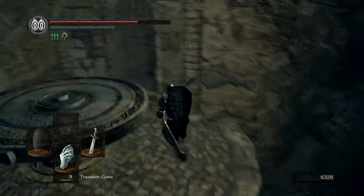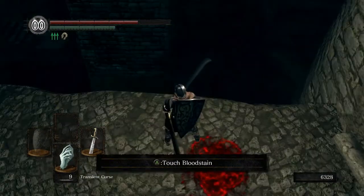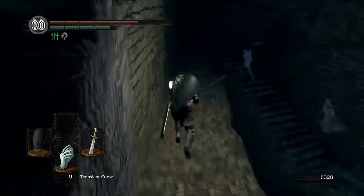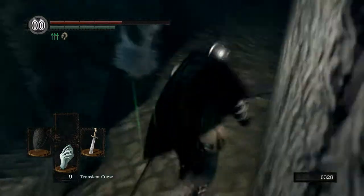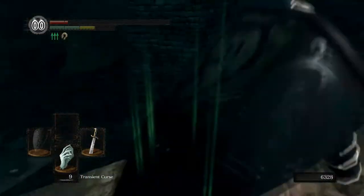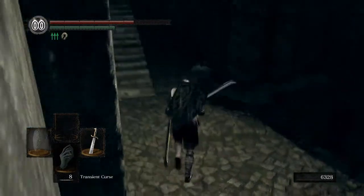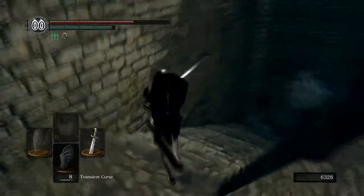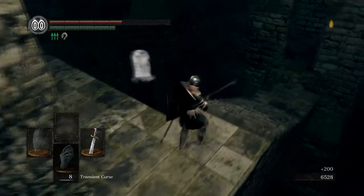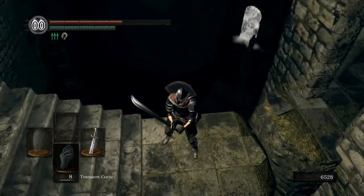Now we'll actually drain the water by doing this. This is the part where I'm not sure where I'm supposed to drop. There's somewhere where you can just drop and be at the end. We need to pop another one of these transient curses otherwise we're going to have ghosty ghost problems. It did not pop the curse — she cancelled the curse popping, that's why we have ghost problems. So the boss fog is right there. If we drop right here, we should just be able to go straight to the boss.